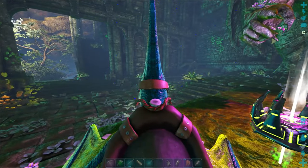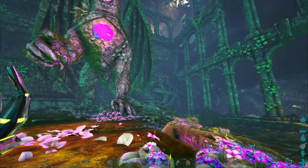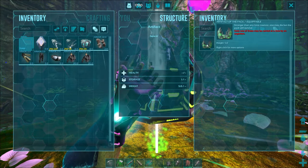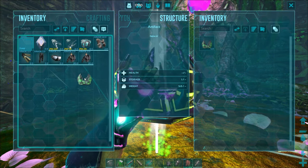It's simple enough to grab as long as you have a flyer. You can use grapples if you don't. Make sure nothing's around, and there it is — our first artifact, Artifact of the Pack.